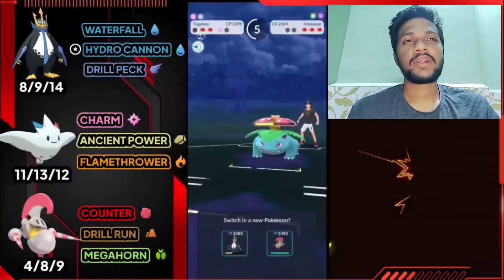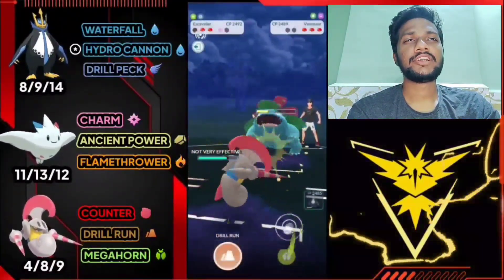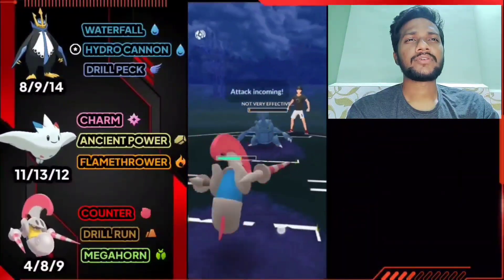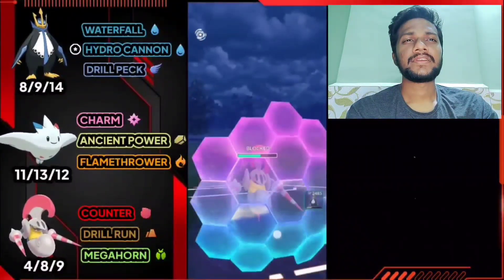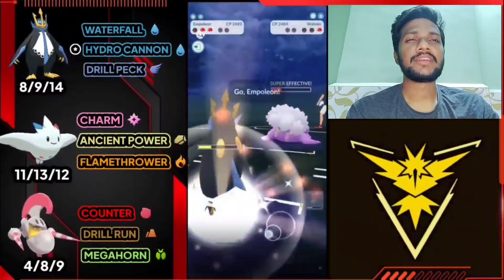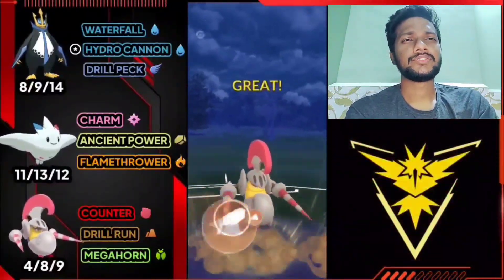Opponent has no shields left so we have the advantage. Let's bring out Escavalier - we need only one Megahorn to knock him out. Sludge Bomb and Frenzy Plant do no effect on Escavalier so not going to waste shield. Use Megahorn and knock out Venusaur. Heracross is almost gone - need only one or two Counters. Heracross has another Close Combat so I'm going to use my shield. Let's use Drill Run - trying to catch his move. We catch the switch and just need one more Drill Run. We got the win here. GG for us.